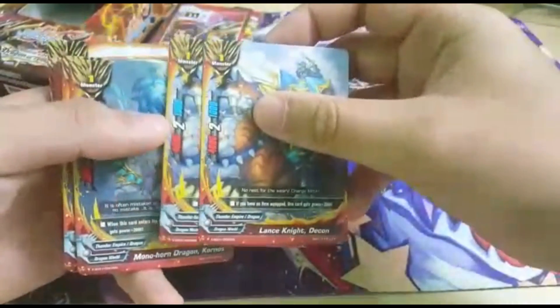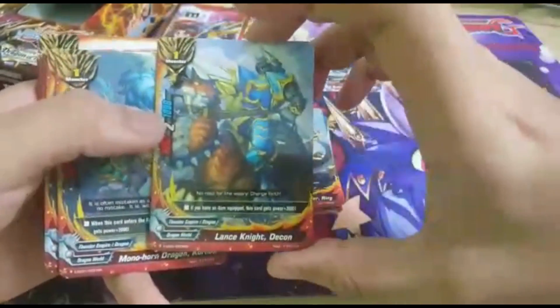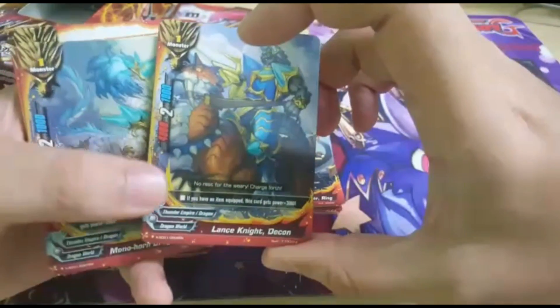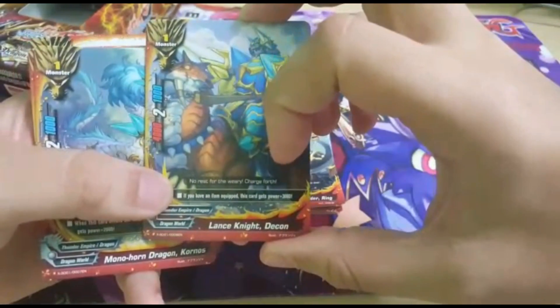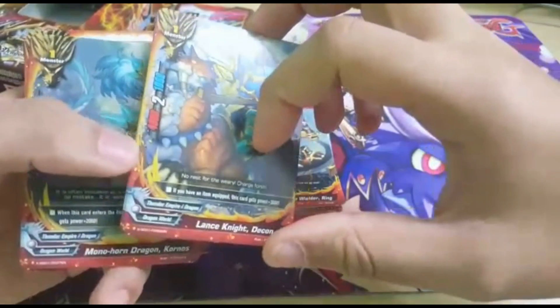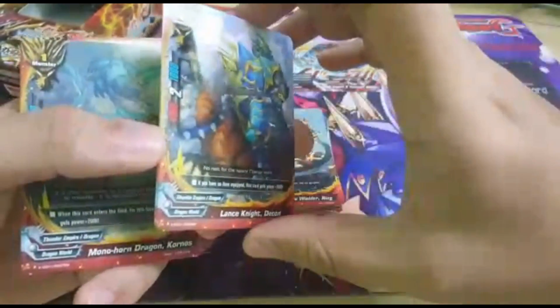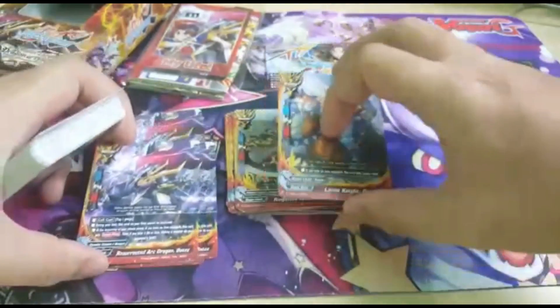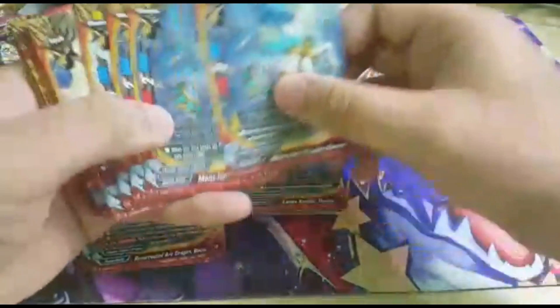And then we get 2 of this — size 1, 4,000 attack, 1,000 defense, 2 critical. If you have an item equipped, this guy gets plus 3K, so it's a 7K attacker. You call it as size 1 alongside a size 2, so with scale you can hit 7K — magical number.